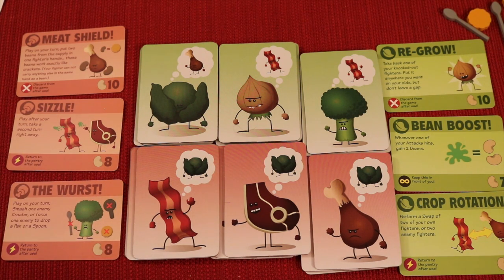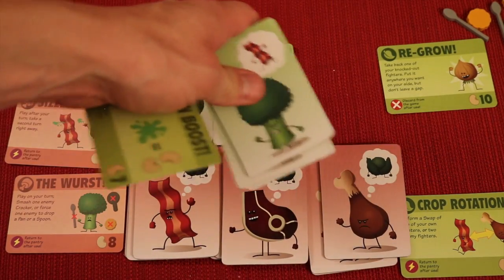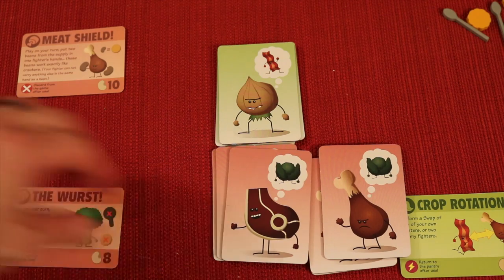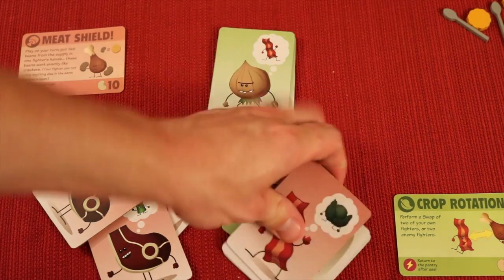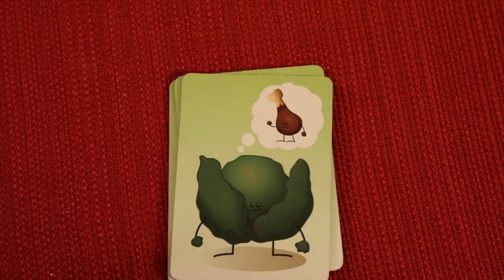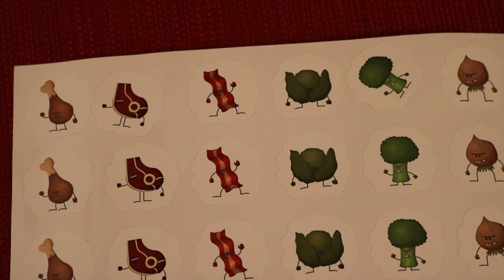There's an advanced variant where you can draft. Player one drafts a power card and then takes any one faction from that side — say broccoli. Then player two does the same: maybe they take a power card and pick bacon. Player two selects again, and so on. Each player ends up with different factions, potentially mixing meat and vegetable fighters. If a player ends up with, say, chicken and broccoli, the game comes with little clings (not stickers) that let you re-label pieces so the game still works correctly. It's still played the same way.